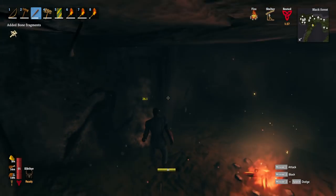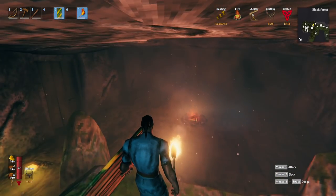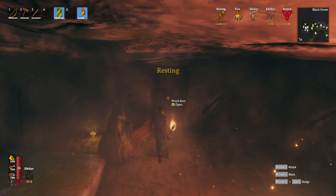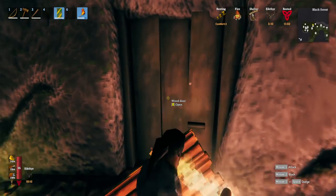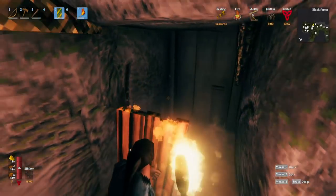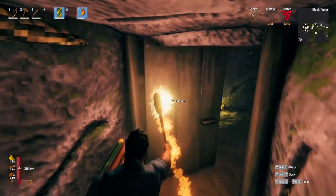Once the lobby area is clear, wield your shield and a melee weapon — I'll use a shield and torch here to help you see better. I recommend always going in the same direction, for example always left, so you always know how to get out by going right. At doors, you can open and close them immediately to check what's behind them — good if you're new and want to be cautious. At T-junctions, block with your shield and look both ways before proceeding.